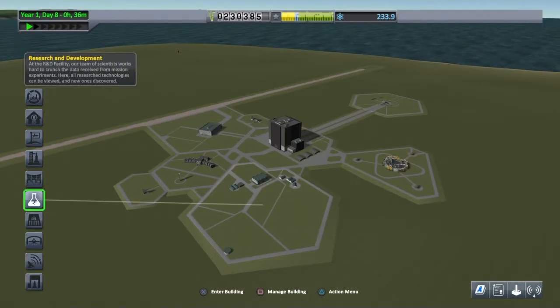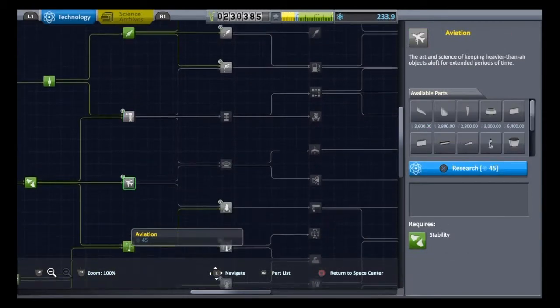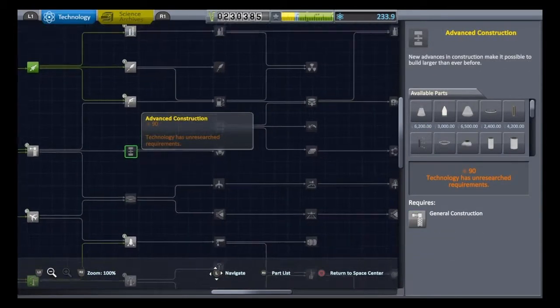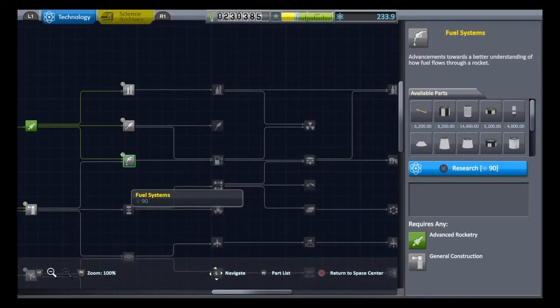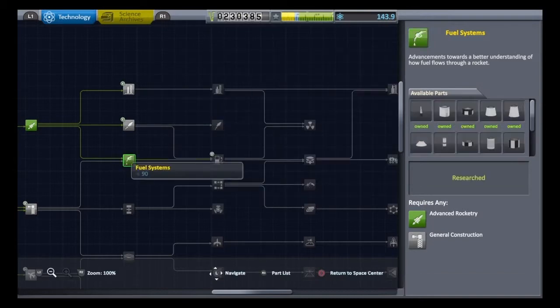Let's go to the R&D department and get a couple of new parts. What we're going to get is these here. We'll get mini fuel tanks and other things, but the most important thing on this one is the external fuel ducts. They allow us to do asparagus staging, and I'll show you what I mean in the VAB. So let's just get those.